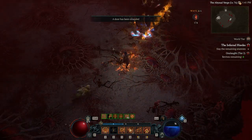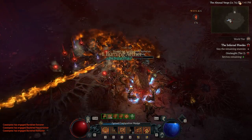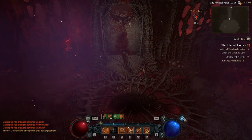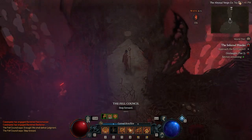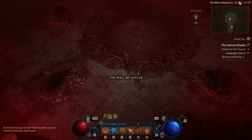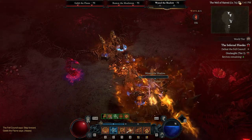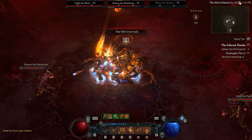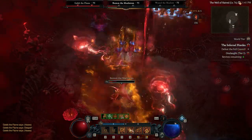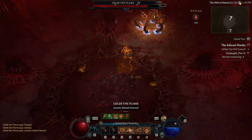Now we just need to kill the stragglers and we can battle the Infernal Council. You get three enemies at this level — they're not always the same, so it's three out of four. At this level it doesn't matter too much which enemy you go for first. The Maelstrom is probably my top choice just because of those tornadoes; the other two aren't a real worry either.